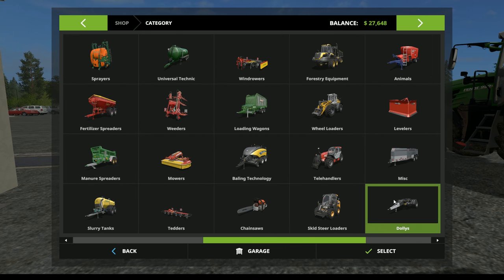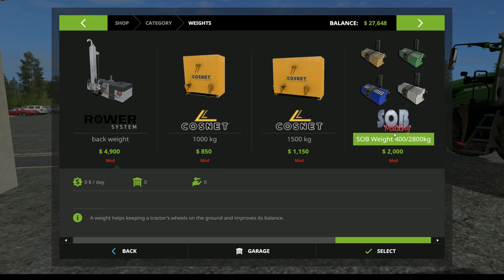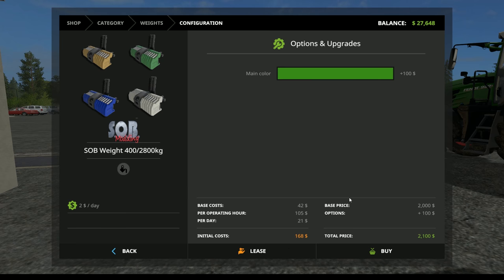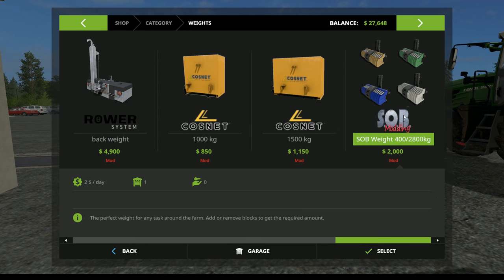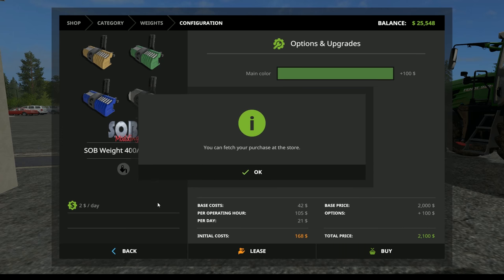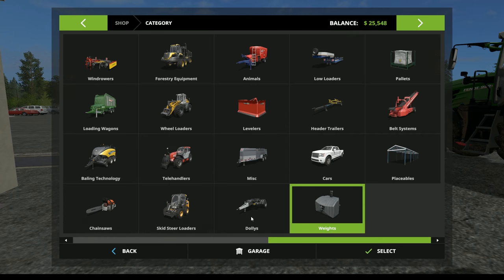The last thing we need is a front weight for this particular tractor because we don't have one. We'll go to weights — we are going to use the SOB weight because I absolutely love it, though it reminds me of some bad news over the weekend. I think that's the right color for the Fendt — that might be a little bright, almost more John Deere than Fendt. Let's go with this color — yeah, that'll work. All right.